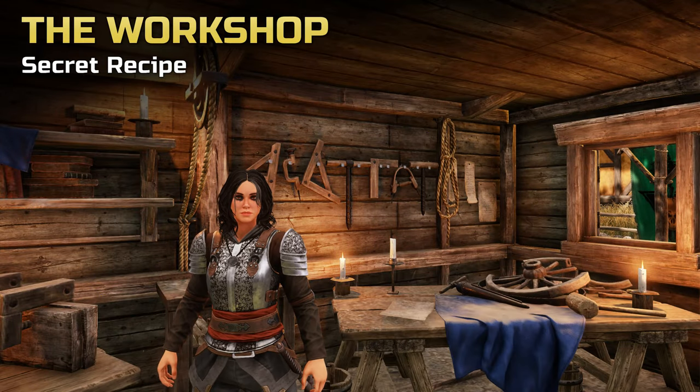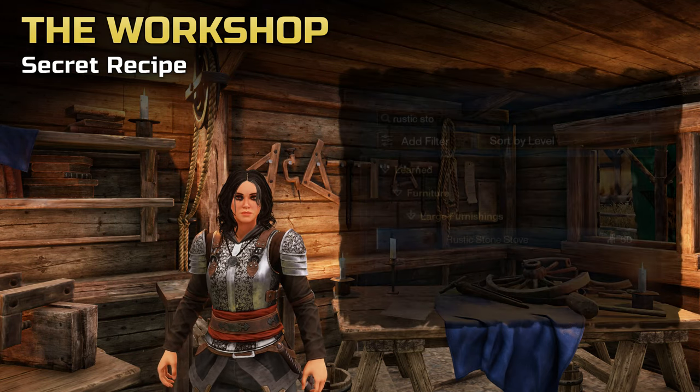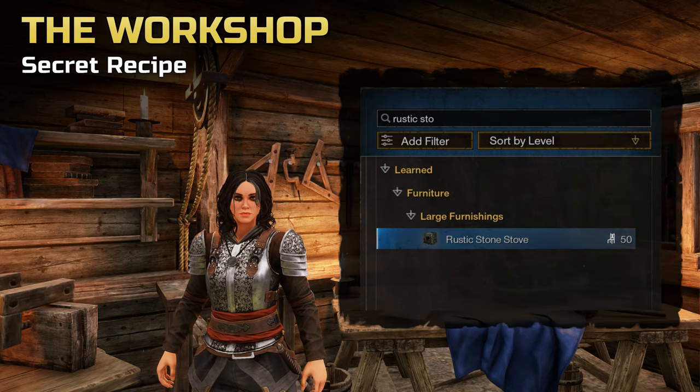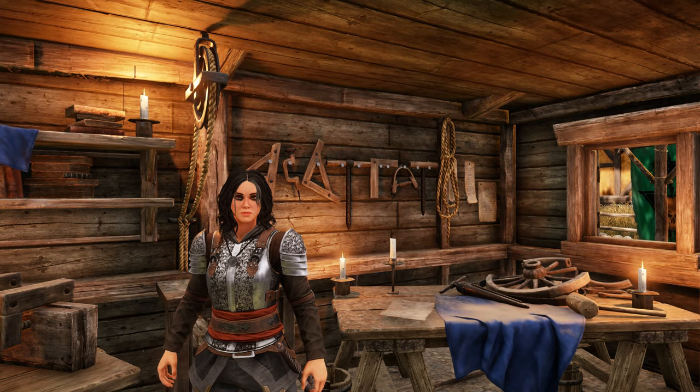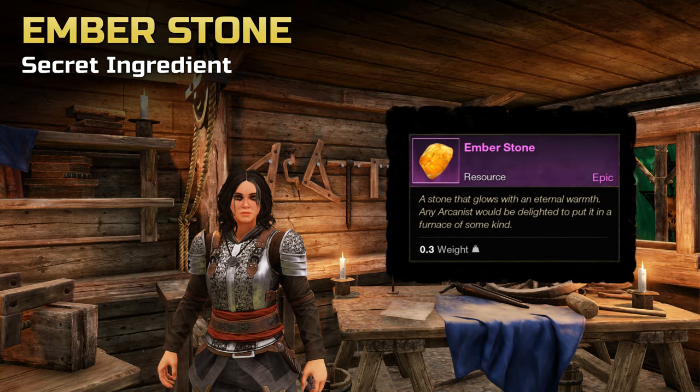So what's this all about? Well, this is a furniture recipe that only shows up if you have a specific ingredient in your inventory or in your local storage shed when you visit the workshop. Note that this is not an unlock, but truly a secret — you won't see the recipe in your crafting list if you don't carry the item, no matter if you have crafted it before or not.